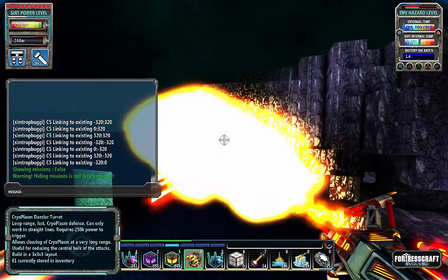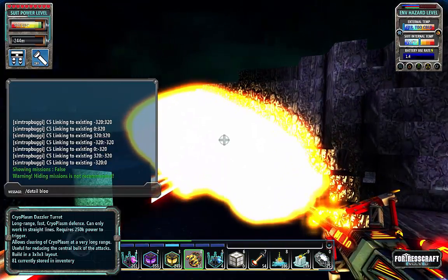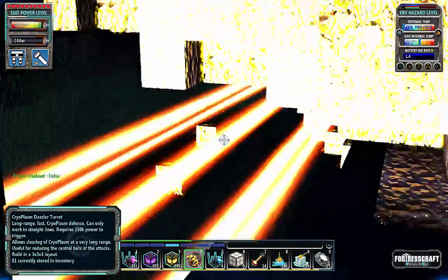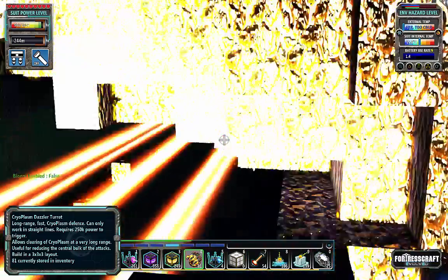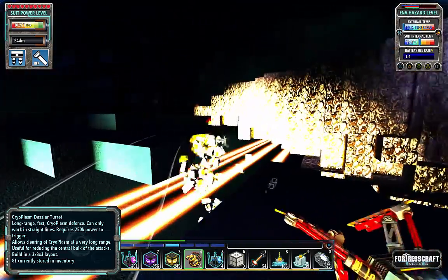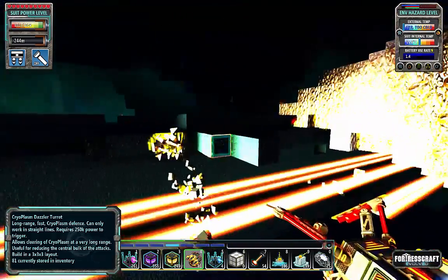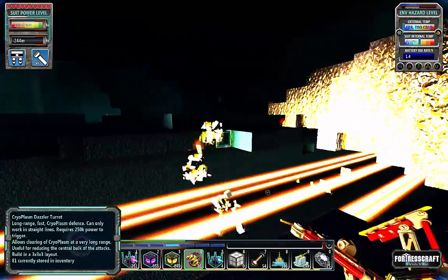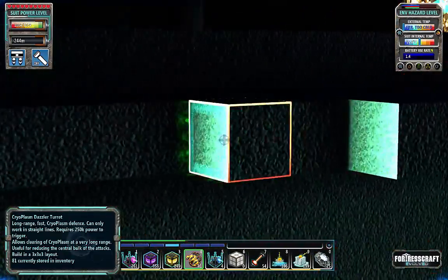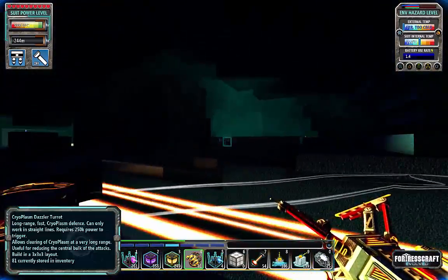Let's turn bloom off. There we go, a little bit better — you can actually see stuff now. As you can see, it's really chewing through that cryoplasm that was right there. The challenge now is actually getting my system set up here to melt it down and continue that process. I wish there was like a BFL or a similar device that could cut a channel and leave a stair-step pattern.